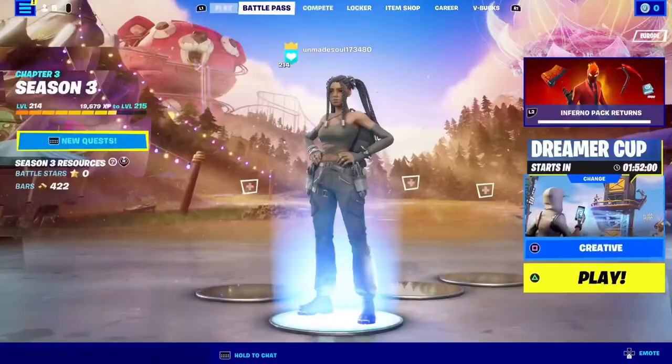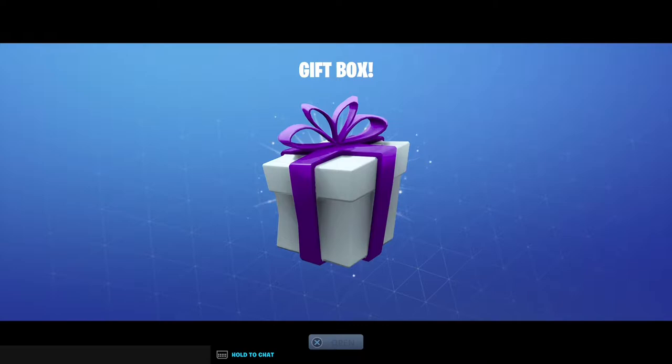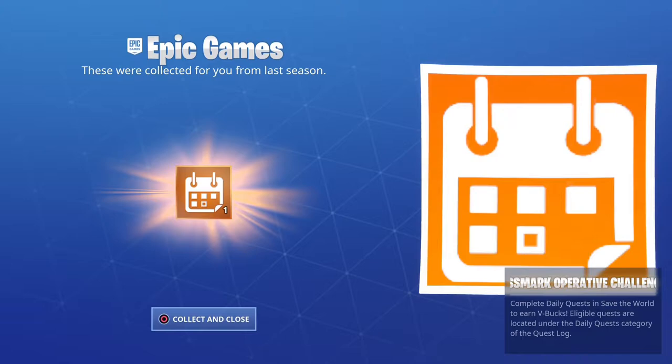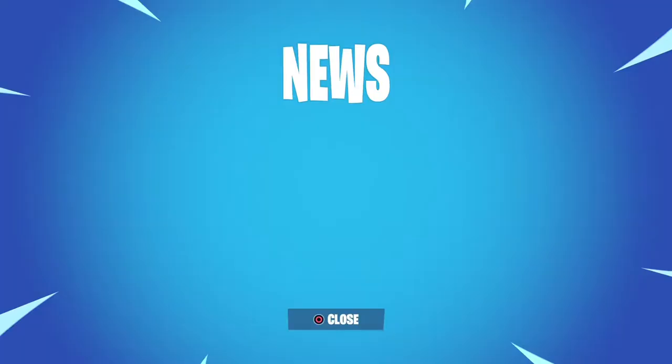Apparently it gives you some stuff in Save the World, so I'll go check that. Oh cool, what did I get? Epic Games — these were collected for you from last season. I don't think they're from last season. It says Crestmark Operative Pack, which is the pack I just got. I don't think that was from last season.